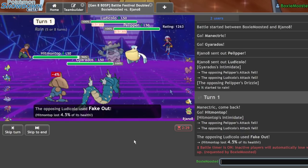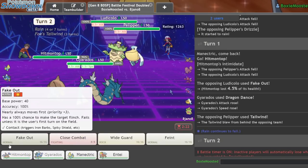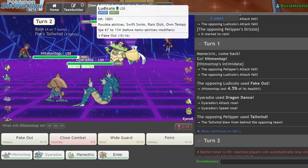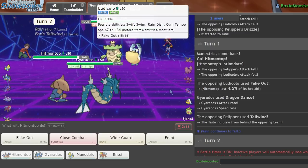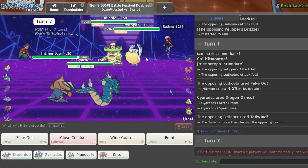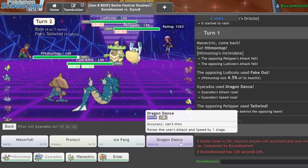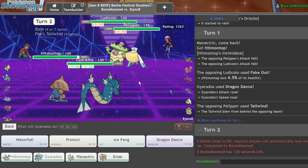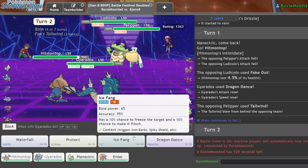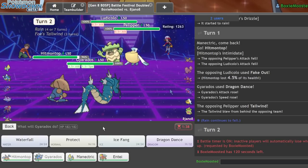Wait, not with Tailwind — I'm an idiot. I'll Ice Fang into Ludicolo instead — if I Ice Fang it'll be in range of Extreme Speed from Entei. They go for Energy Ball — they're not Life Orb, which is nice to know. Let's see if I get a Freeze. They're probably going to Hurricane into my Gyarados to double up and get rid of it. I'll go Manectric and Protect my Gyarados — if they knock out Manectric, I guarantee I get the KO with Choice Band Extreme Speed.